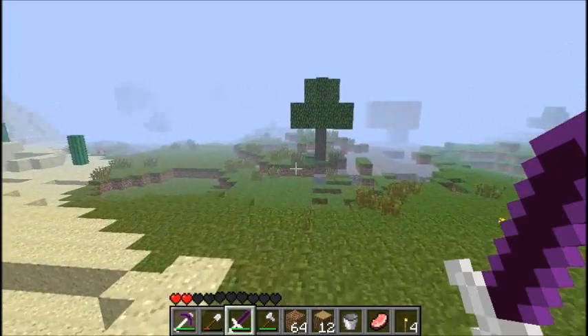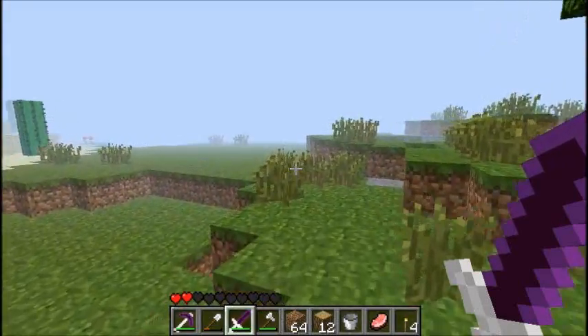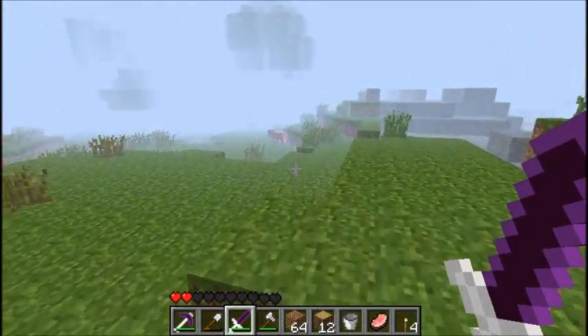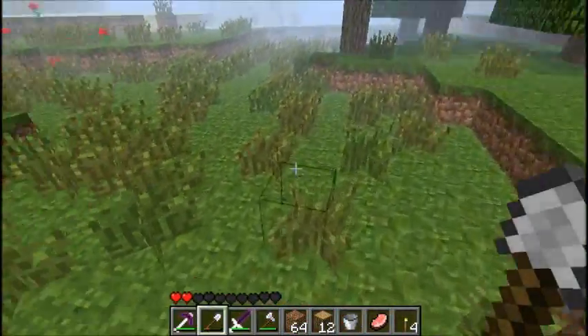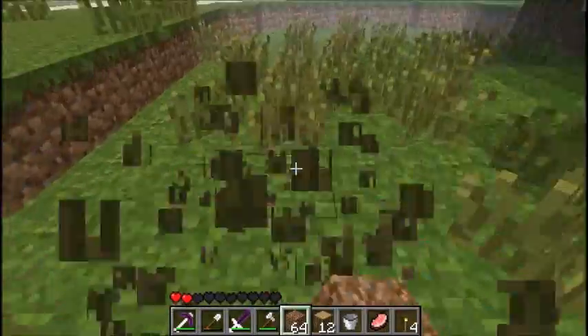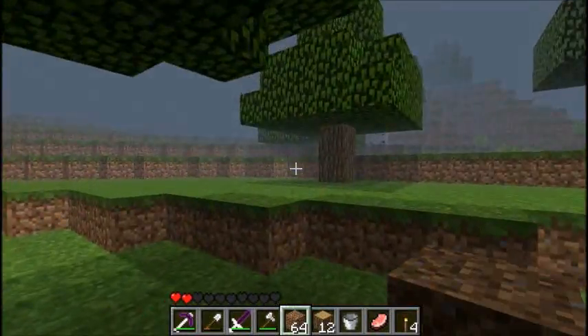I don't see any cows that have spawned in this area recently. I'm getting 25 FPS, which is pretty smooth. I know people like PBAT recorded 90 FPS, which is just crazy — my rig could not handle that. Might as well collect some seeds while we're here. What we really need is a cow because I gotta get some milk.